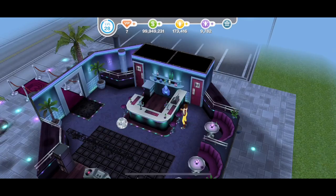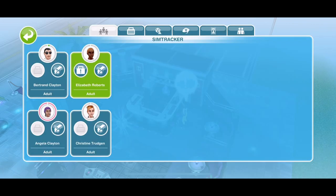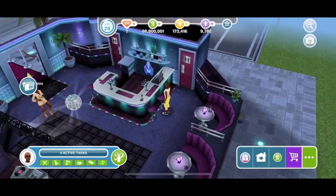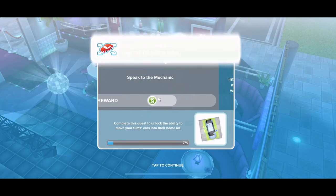It will ask if you want to pay the money to start the quest — click yes. The first task is to speak to the mechanic. News has reached your Sim's ears of a mouthy mechanic claiming cars can be placed in home lots. Have your Sim speak to the mechanic in the Simtown nightclub. Whistle your Sim over, click speak — it's only 30 seconds. I'm loving that it's only 30 seconds. Task completed.